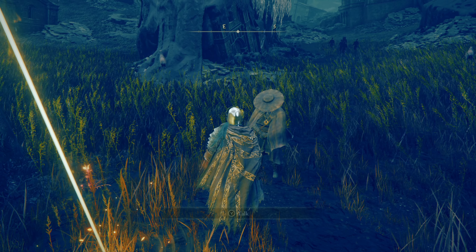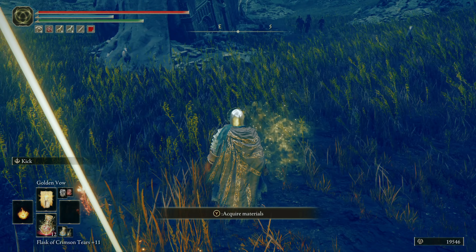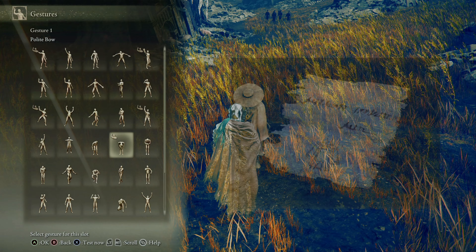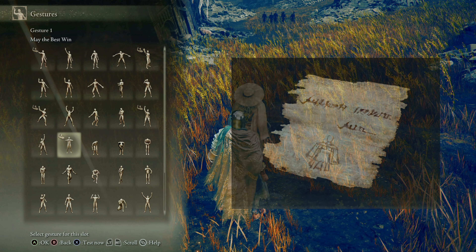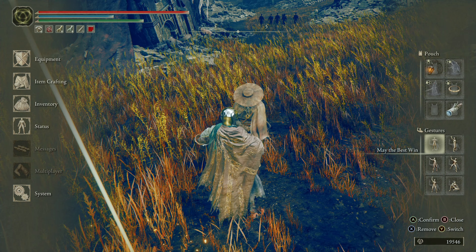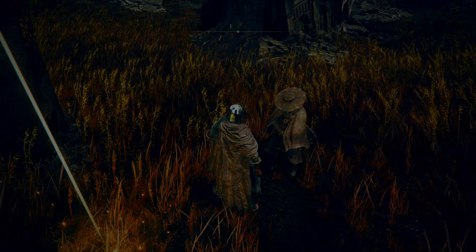If you try to talk to him he'll say nothing, and if you dare to attack him in any way he'll just vanish, coming back after resting at the nearest site of grace. So the key here is to use the same gesture found in the missive, which is this one: 'May the Best Win.' After doing this, the screen will fade to black and you will reappear with him at the distance, ready for a fight.